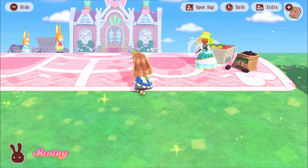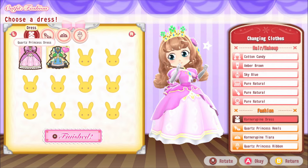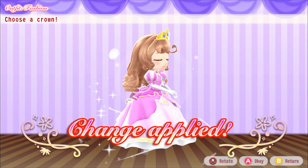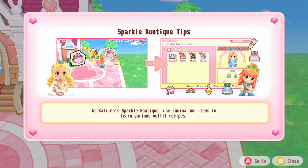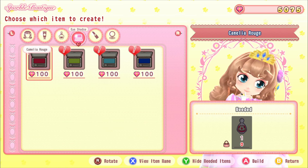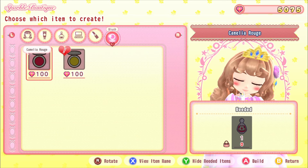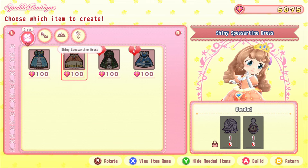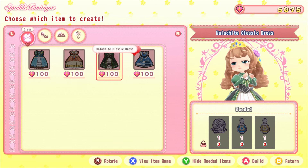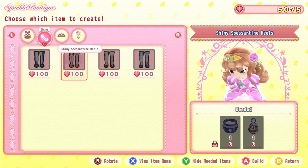I don't particularly like the dress they gave me, so I want to change it. I started off with about 30 different seeds. Going to Katrina's boutique, she sells eyeshadow, lipstick, blush, and fashion items like a blue dress, orange one, green one, and a really frilly blue one, plus different shoes, tiaras, and hair accessories.